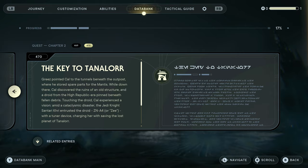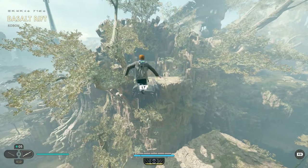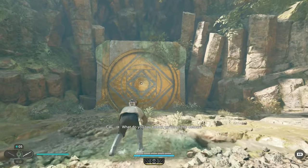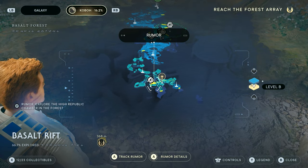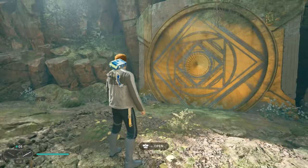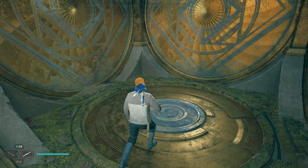This location can be accessed relatively early in the game, just after completing the first part of the Key to Tanalor main quest, up to the point where you obtain the Ancient Tuner device. A rumor will lead you to this High Republic Chamber in the Basalt Rift of the Basalt Forest on the planet Kobo. With the Ancient Tuner in hand, you can open and enter the Chamber of Reason.